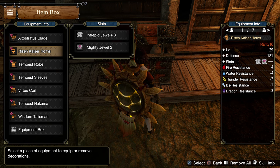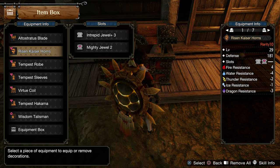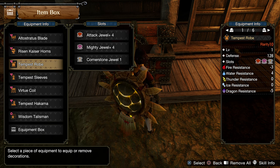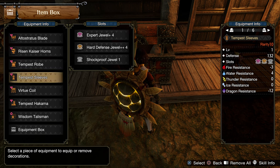The helmet is Risen Kaiser Horns from Risen Teostra, with Intrepid Jewel level 3 and Mighty Jewel. Tempest Robe from Amatsu, with Attack Jewel level 4, Mighty Jewel level 4, and Cornerstone Jewel. Tempest Sleeves from Amatsu again, with Expert Jewel level 4, Hard Defense Jewel, and Shockproof Jewel for multiplayer.